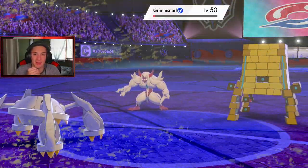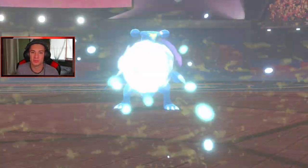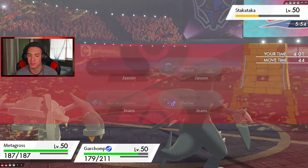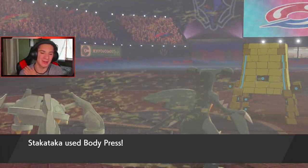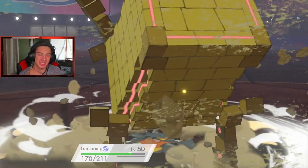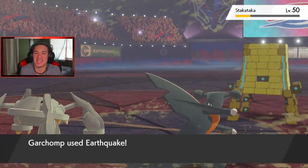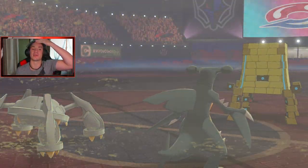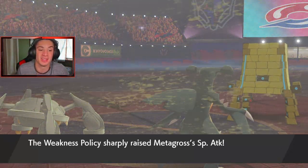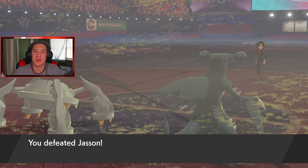Coming in with Garchomp and choosing to Dynamax him — he absolutely dominated. Garchomp is so good, same thing with Metagross. These two Pokemon are so strong, they just always pull through every time I use them on the ranked or casual ladder. Sand Veil still rolling. I go into Earthquake to take out both remaining Pokemon — no problem dropping an EQ. Body Press comes out, Garchomp eats it up, then we pick up the double kill on Metagross and Stakataka. We finish off the first battle and get our first win!